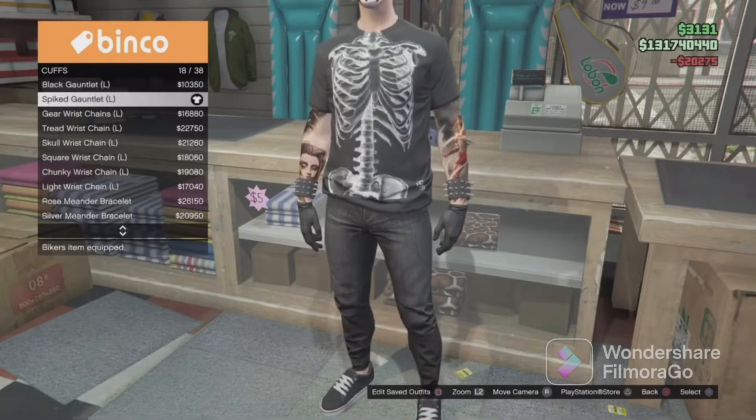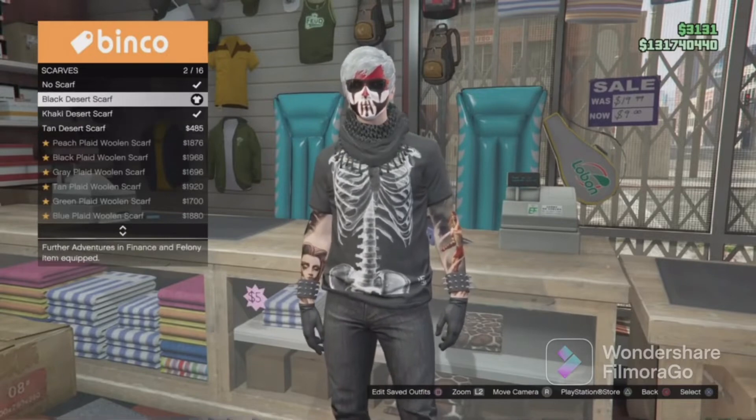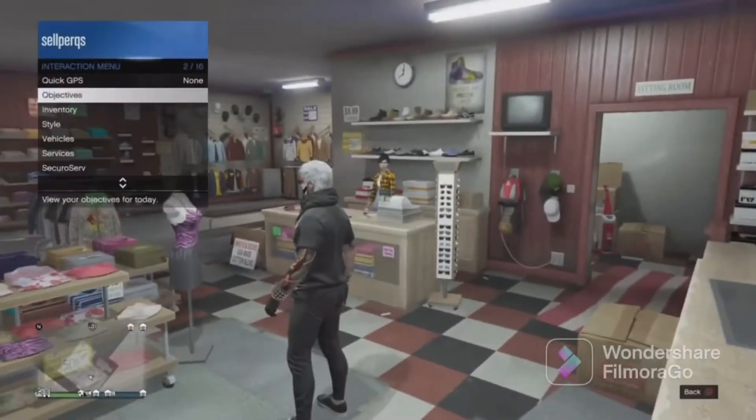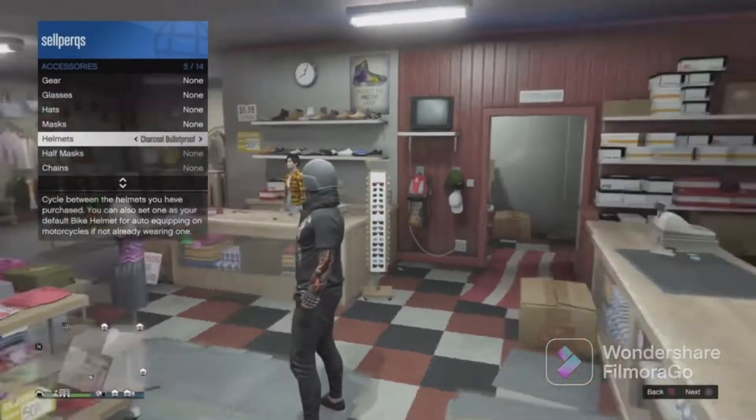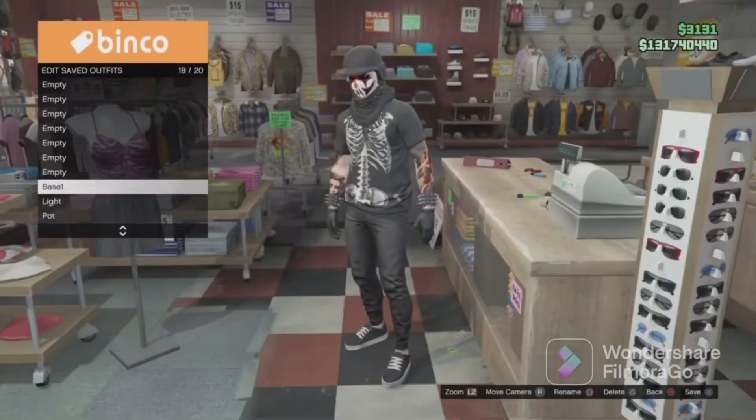Go back and go to scarves, equip the black desert scarf. Now open the interaction menu and go to style, then go down to helmet and equip the black bullet proof helmet. Save this as an outfit, and let's do the next outfit.